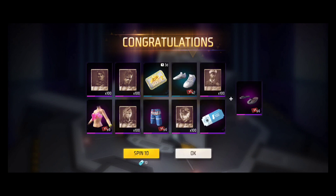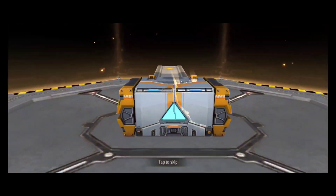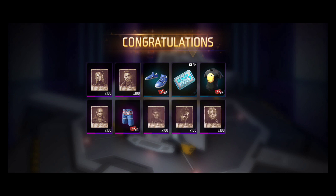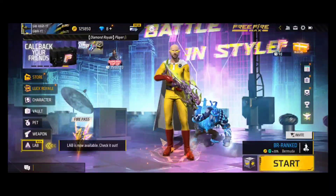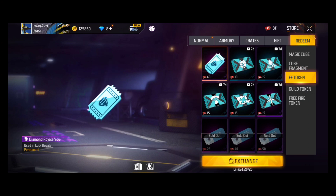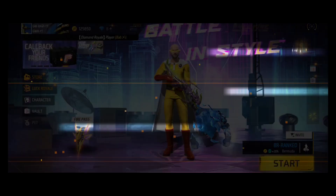Here we are going to make the first fragments and do a max level. We are going to do a 10 plus 1 spin — this is not a gold box. If you don't like the gold box, it's not bad. Here we are going to do a lot of diamond wall vouchers — we will do 20 diamond wall vouchers.